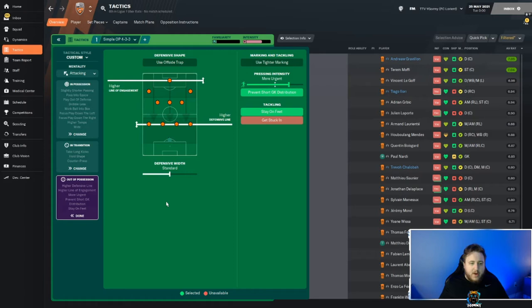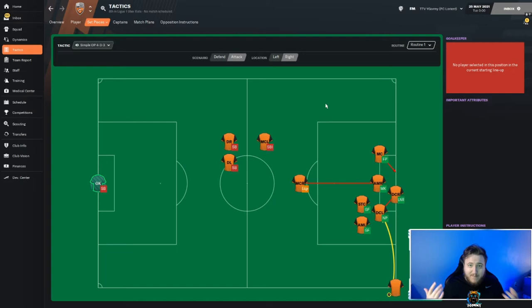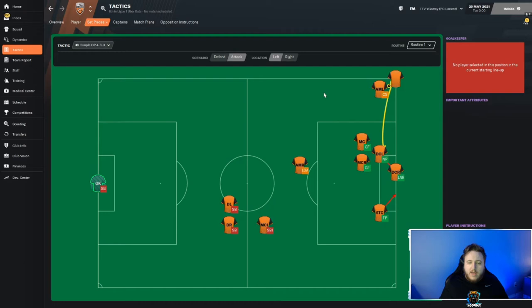We take long kicks when distributing from the goalkeeper. When out of possession, we have a higher line of engagement and a higher defensive line, more urgent pressing intensity, prevent short goalkeeper distribution, and stay on feet. For set pieces, the corners use the elite set piece tactics I've made multiple videos on - I'll link one on screen. We swing the ball into the near post; it's either going to hit the man attacking the near post or lurk near post, set up like so on both sides.